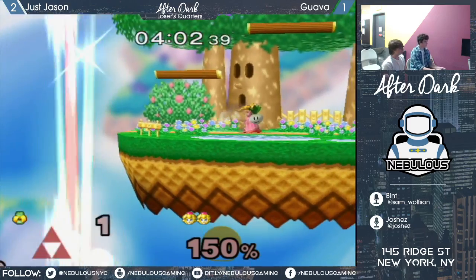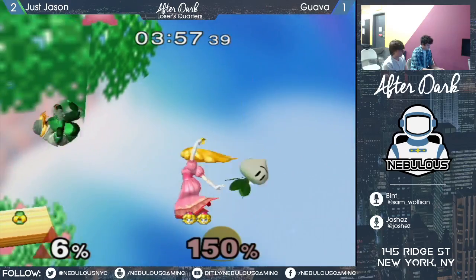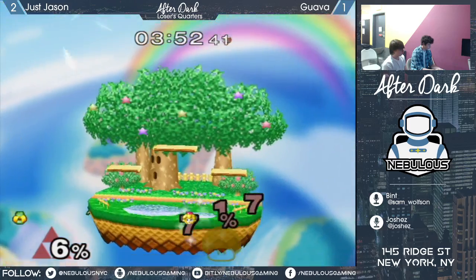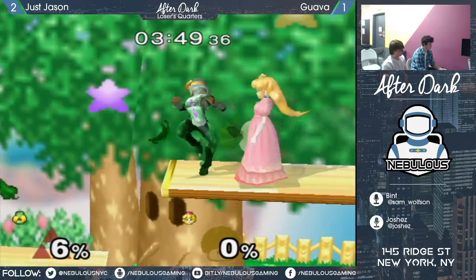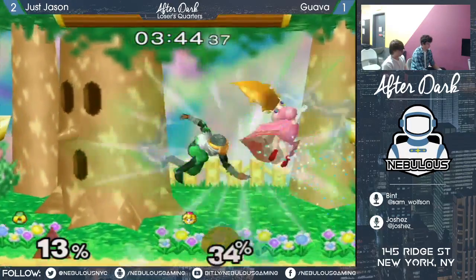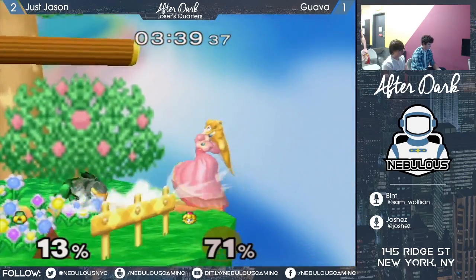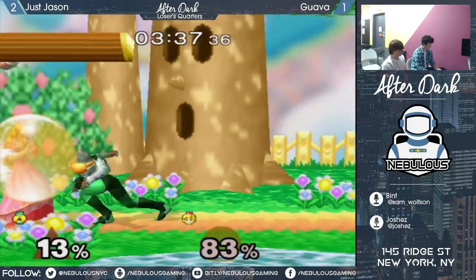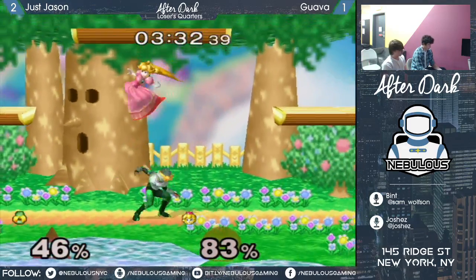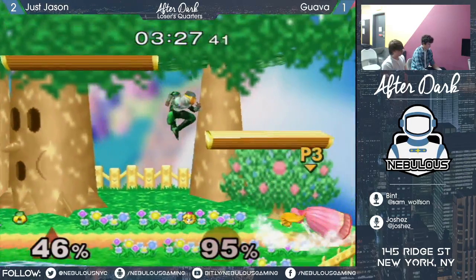What do you do when Peach does her down air? I think you just back the heck up. What DI do you use? I think you DI down - you never want to DI up, or even neutral or no DI, because then she could follow up with the nair. So you have to DI down, and then you've got to put in another input for a jump and then attack. It's really hard - it's one of those strange things in Melee where you're just not used to doing inputs in that same order. You have to practice pretty specifically for the matchup.